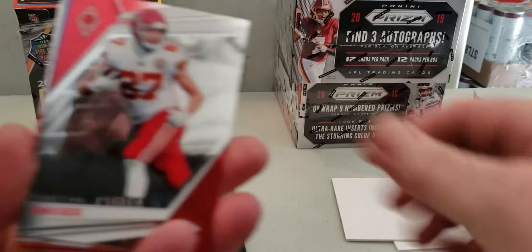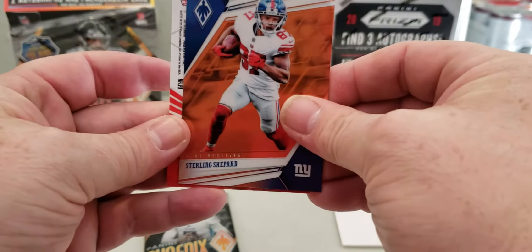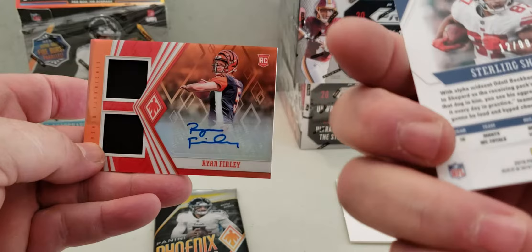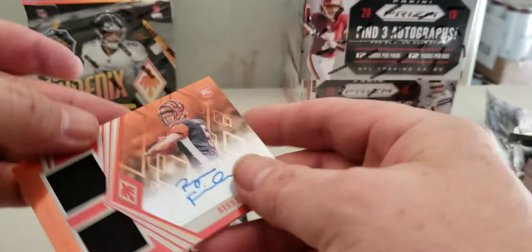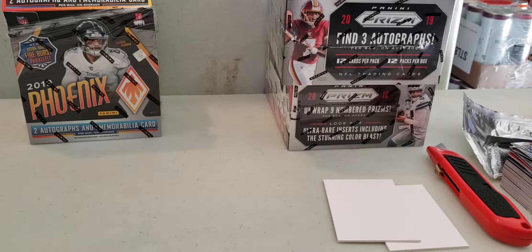Oh I think we got a good one. We might come up lucky here. Ryan Finley. Alright let's see what we got here. Yeah, we got Ryan Finley, that's a nice one. He just got 12 to 99 - that's probably a $30 card. 68 to 75, yeah that's about a $30 card. Hopefully he does really good this week to bump his stats a little bit. Yeah, that's about 30 bucks, that's a nice one.